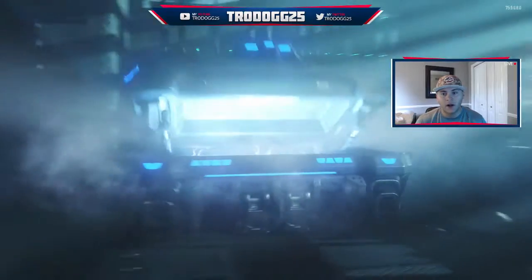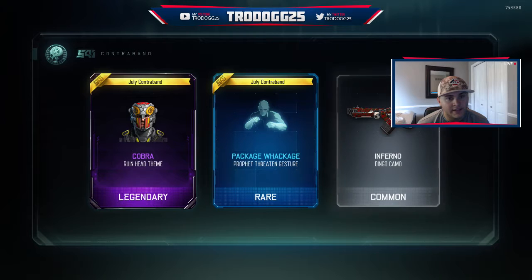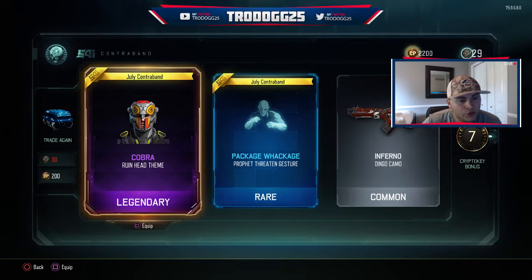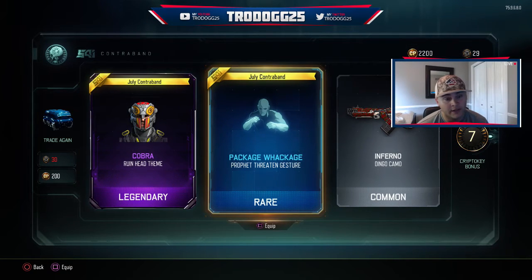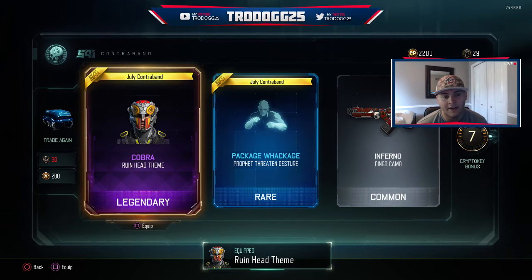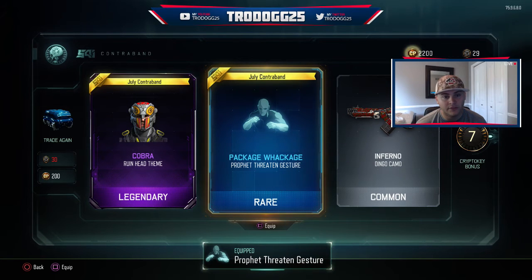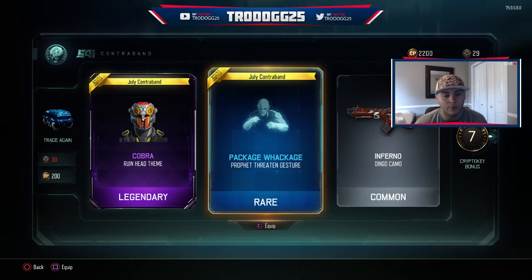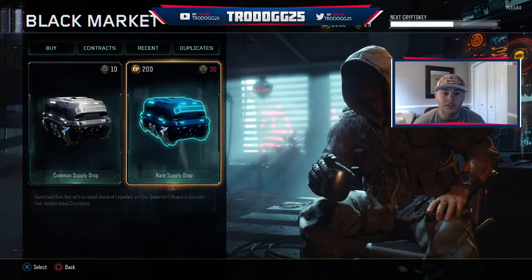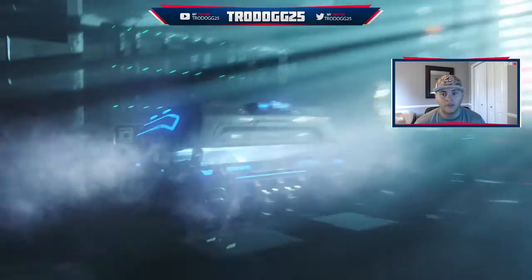We're going to spend our COD points. We just got two new things already. We're going to put on the Cobra Head on Ruin — we'll check that out after. And we got a new taunt along with that, For Profit. So that's pretty cool, plus seven crypto keys. Not a bad start to the opening. Hopefully we can get one of the four weapons — I would really prefer the sniper.